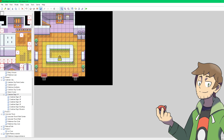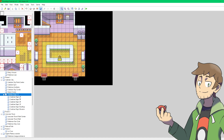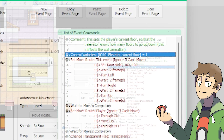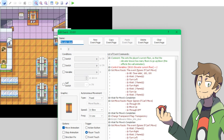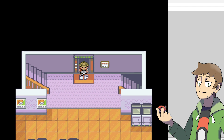Now let's talk about something a little bit more complicated, which are elevators. A great example of an elevator is here in the Sodolin City Department Store. The way it works is that there's a single elevator map that we can access from every floor of the department store. When we walk through the elevator door to enter the elevator, a variable is set based on our current floor. This variable is global variable 10, which is elevator current floor. So on floor one we set the variable to one, on floor two we set the variable to two, and so on. This variable determines what map we'll go to when we leave the elevator.